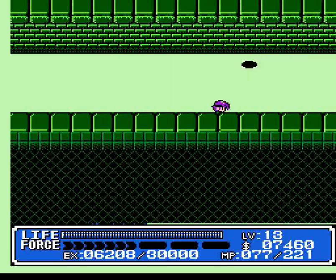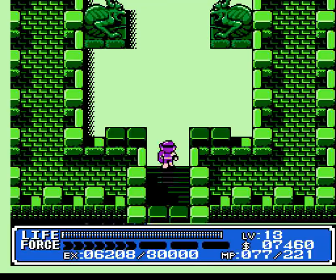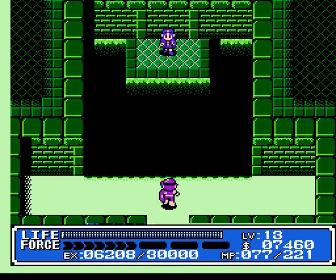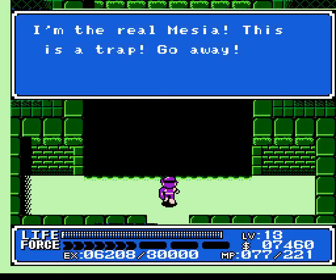Ignore those guys and head down to the bottom. You can dodge pretty much every mage in this room by just hugging the bottom wall. And if you come up here, there's a sorcerer in the back of this chamber.